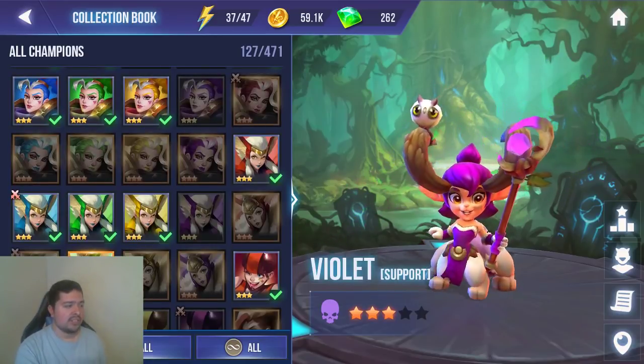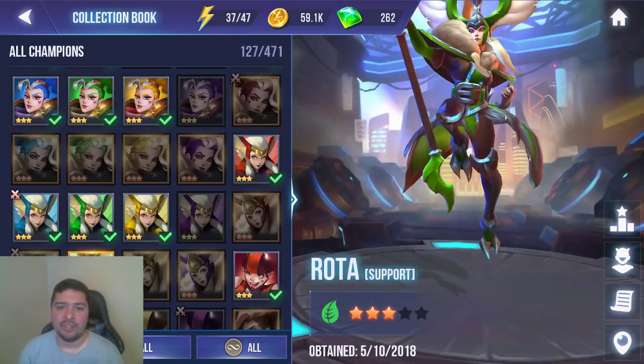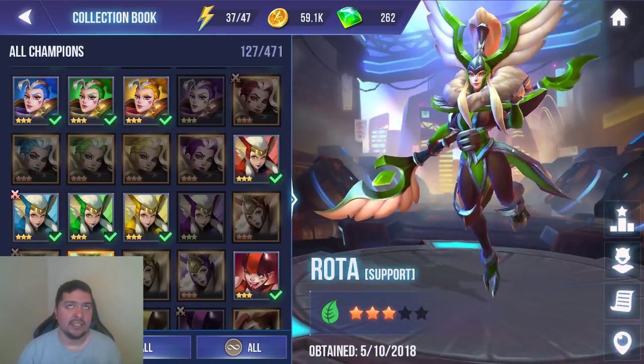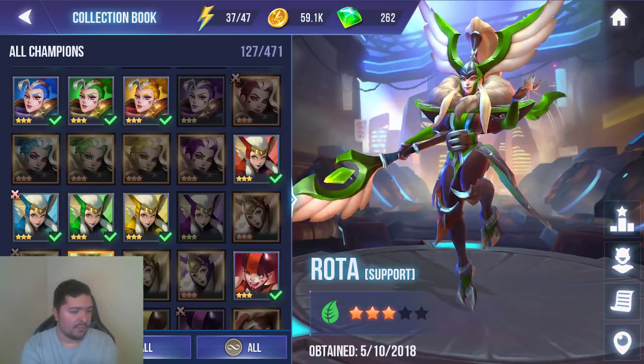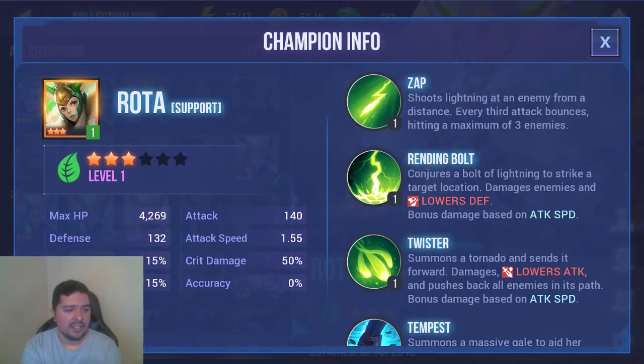The last champion I think is very important — and I think a lot of people will agree — is Rhoda, the Nature Valkyrie who drops from the Nature Bull Demon King. Her Rending Bolt lowers defense on the boss, which means more DPS and faster clear times. Her and Xenia both apply lower defense, so it's almost always going to stay on the boss with both of them.